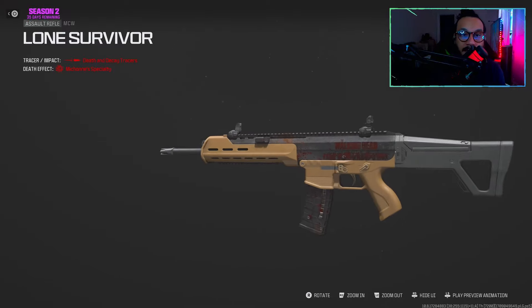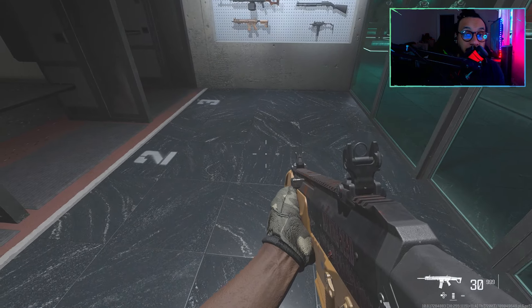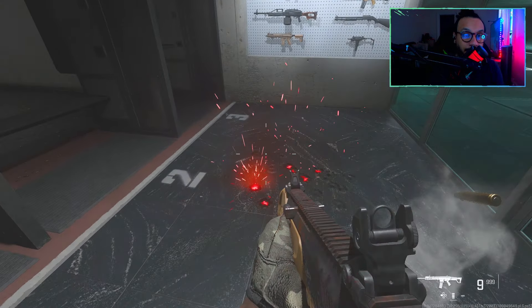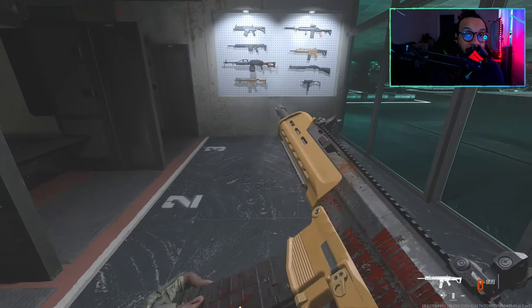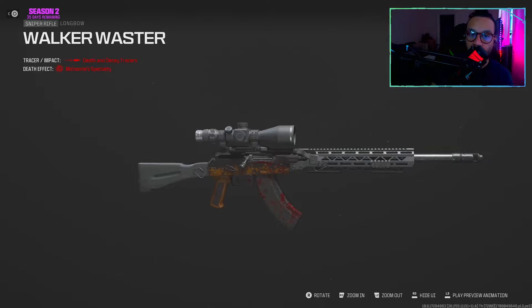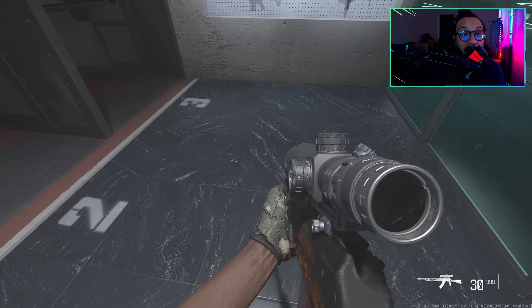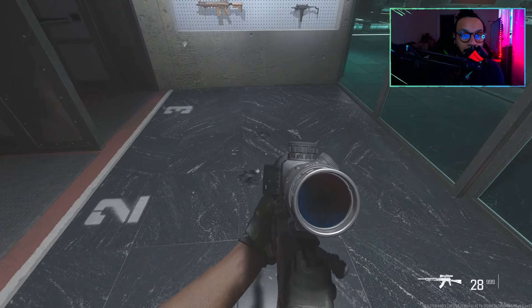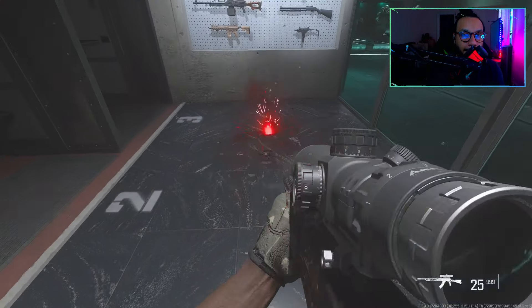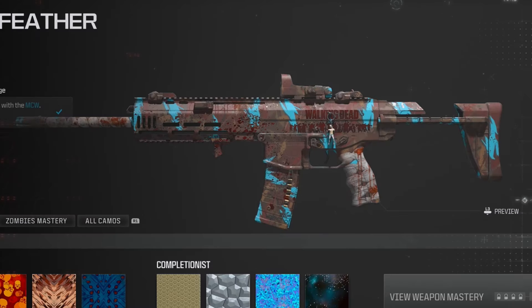Here's what the MCW blueprint looks like with all attachments removed, and testing the tracers with no attachments. Same for the Longbow — here's what it looks like with all attachments removed and the tracers testing without attachments.